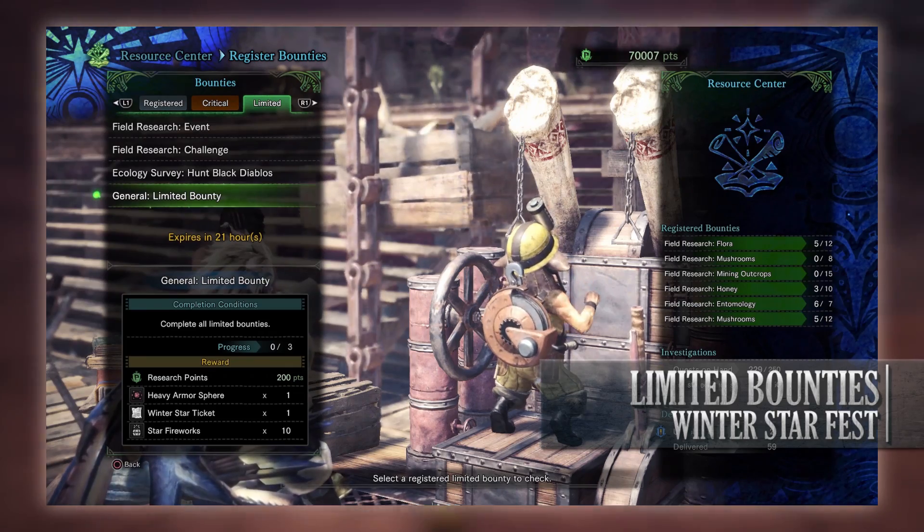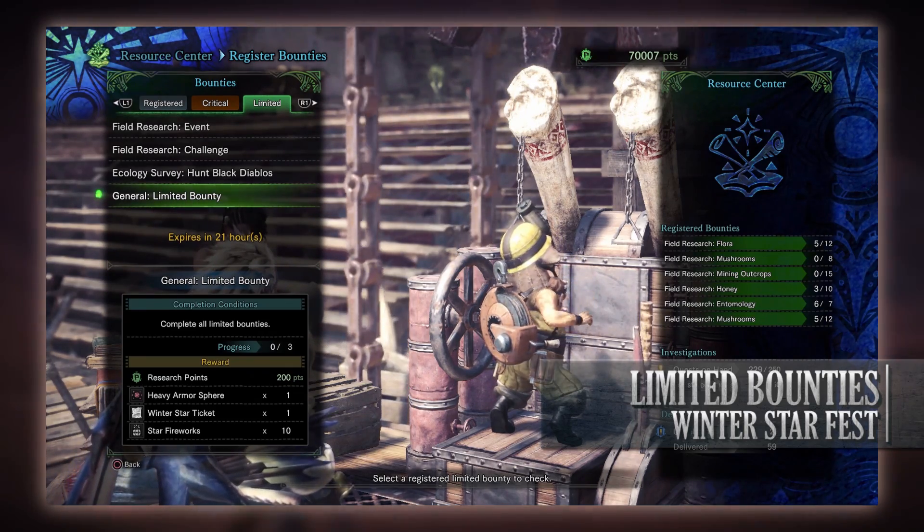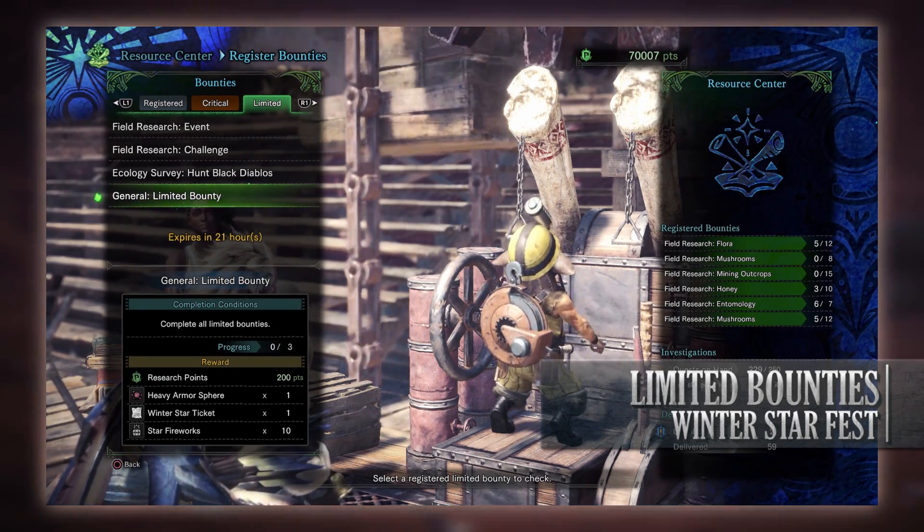Finally, there is the general limited bounty to complete all of today's other limited bounties. For doing so you get research points, a heavy armor sphere, a winter star ticket, and star fireworks.